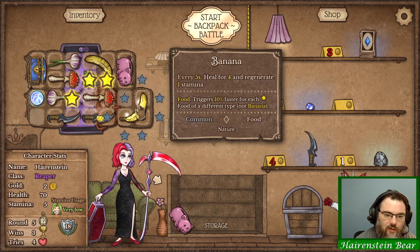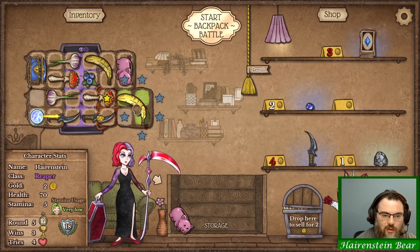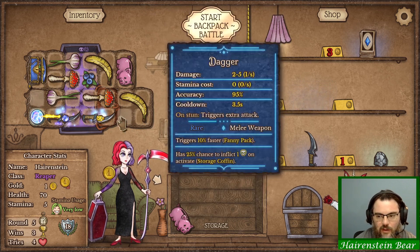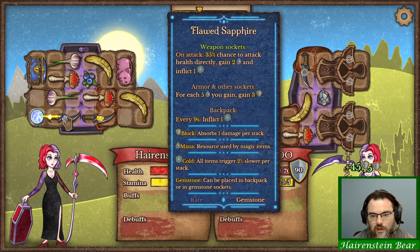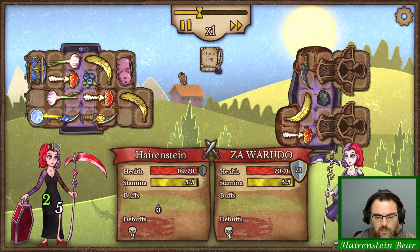I'll move that there, that there. That's probably better. Yeah, the only difference is I can't fit my pig, but I think that's fine. I will buy that and put it on the dagger, though, because the sapphires are really fucking strong. Being able to gain mana and add frost is pretty fucking strong.